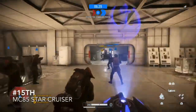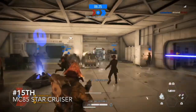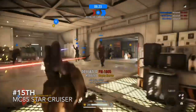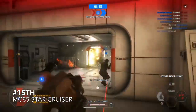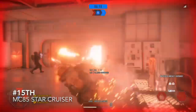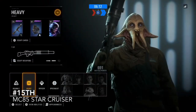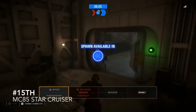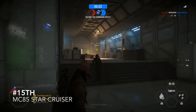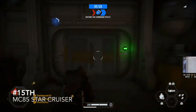Coming in at 15th is the MC-85 Star Cruiser. I have the same feel about it as the other capital ships, but there are two things I like: the design inside the cruiser, and how the first few phases are quite close together so you can use your barrage and impact grenade with a sentry gun to wipe out enemies, which is always fun. But for me I prefer on-ground battles as you get more access to a variety of things.